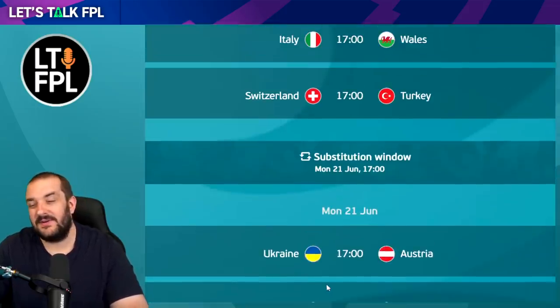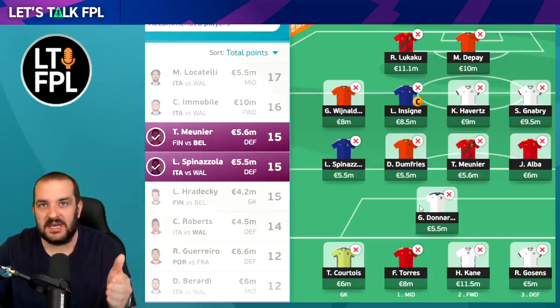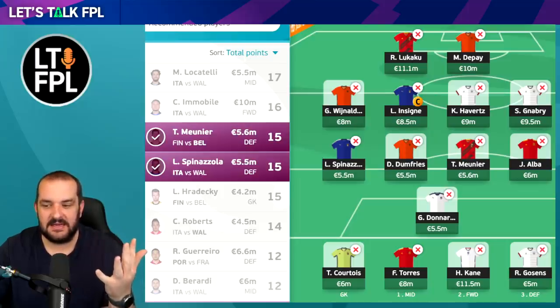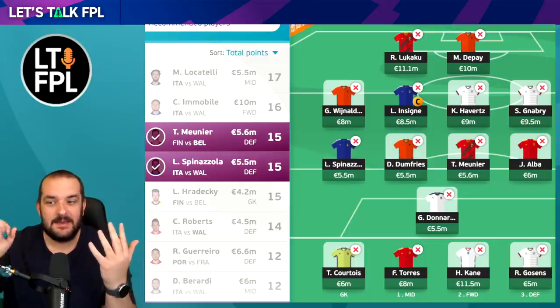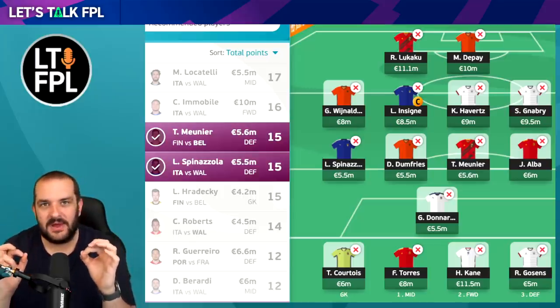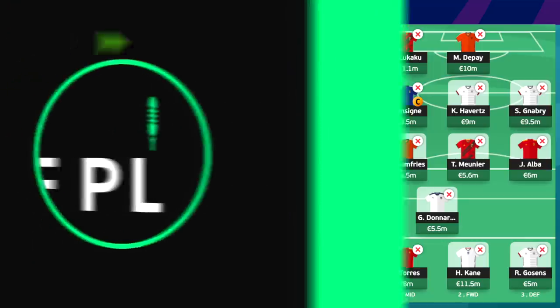You won't get team sheets for Belgium but you will for Netherlands, so you'll know if De Bruyne is starting. If he's not starting, put it on Lukaku instead. Then Kane, and then Havertz or Gnabry on the last day. I've got Italy covered with Spinazzola, Insigne, and Donnarumma - if they rotate those positions, keep an eye on team sheets and change accordingly. Alberto in defence - I don't think he'll be rotated. The team covers England, Belgium, Netherlands, Italy, Spain, and Germany - six strong teams with strong fixtures.